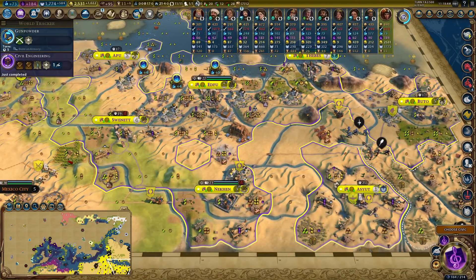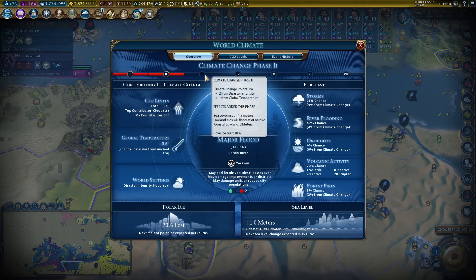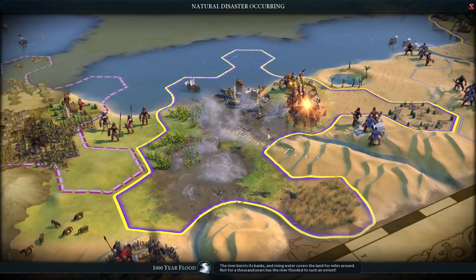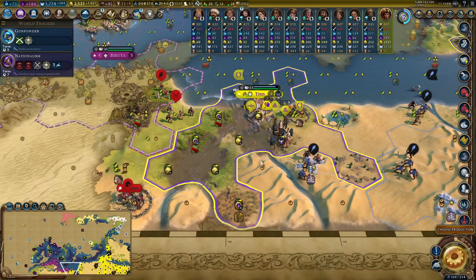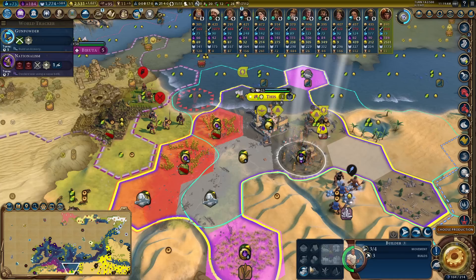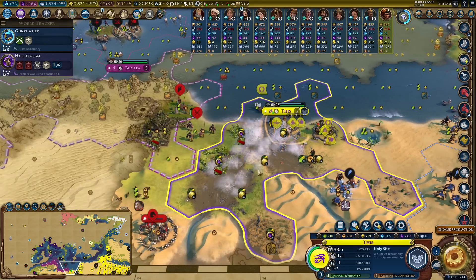I'm just going to flood, flood, flood, flood. Coastal floodland at two meters - it's going to be a problem for me. But ultimately when you can get yields like you can here, why would you not? Once I put improvements down on them these tiles will all get fixed and we can see the final yields.